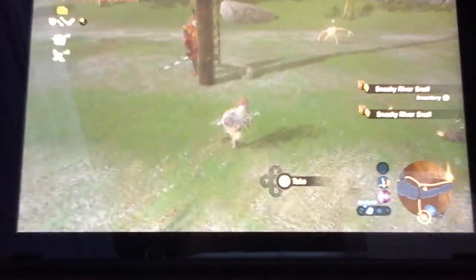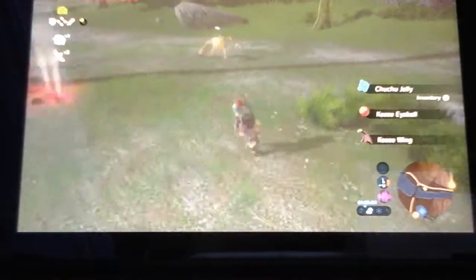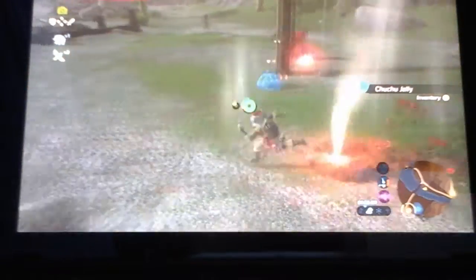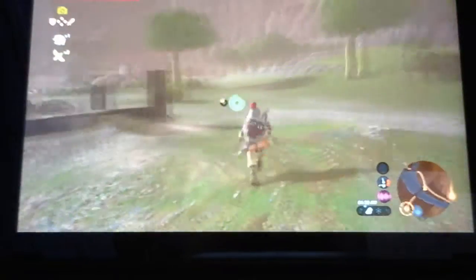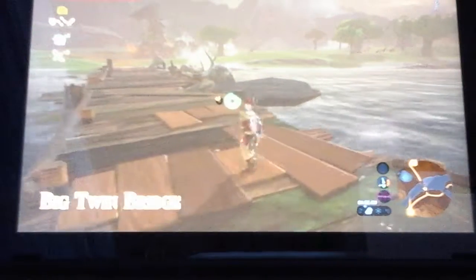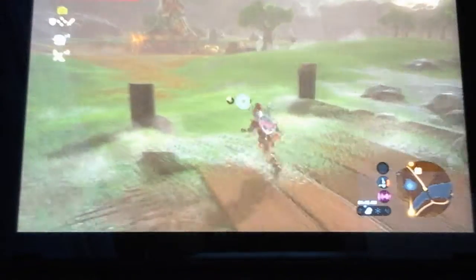Oh, there are things shooting at me now. That's what it is — there's one of the most powerful enemies in the whole game here with me right now. That guy with the red hand — he is super powerful. Okay, I'm just gonna have to run away from this. Oh yes, my Master Sword is ready!